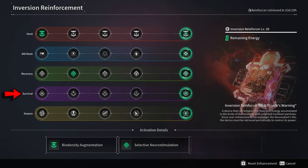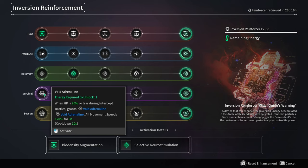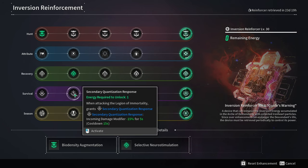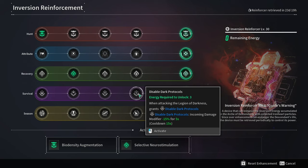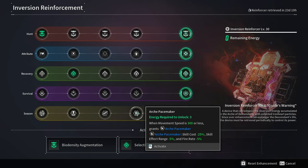And lastly, you can go for the survival row depending on the content that you are doing. Go for Void Adrenaline for Void Intercept Battle, Secondary Quantization when you are fighting against Legion of Immortality, Biostructure Decomposer if you are fighting against Order of Truth, and Disable Dark Protocols if you are fighting against Legion of Darkness. You can also go for Arche Pacemaker, which reduces kill cost by minus 25%, but it also reduces fire rate by 5%, which I really don't like.